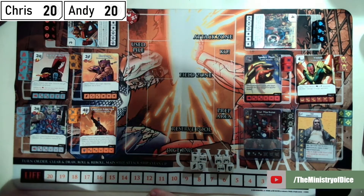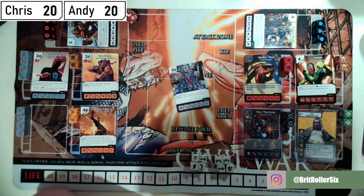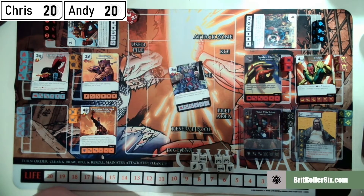Starting with the lower costs: Black Widow gives my other characters plus one attack when fielded, and pay a fist once per turn to force target character die to attack this turn. Hawkeye costs three bolts — when fielded, spin target opposing character die down one level. Then Ant-Man, another three-cost fist: Ant-Man cannot be blocked by higher level character dice or sidekick character dice. I couldn't work out if it was going to be good or not so I chucked him on to find out.